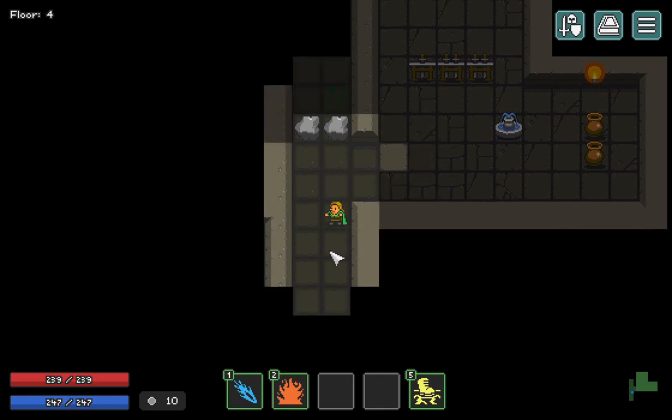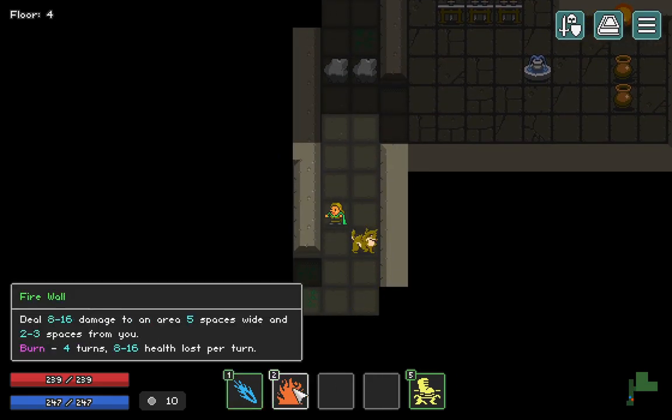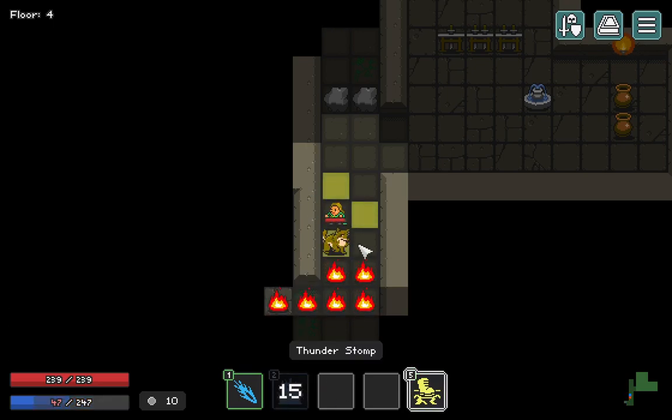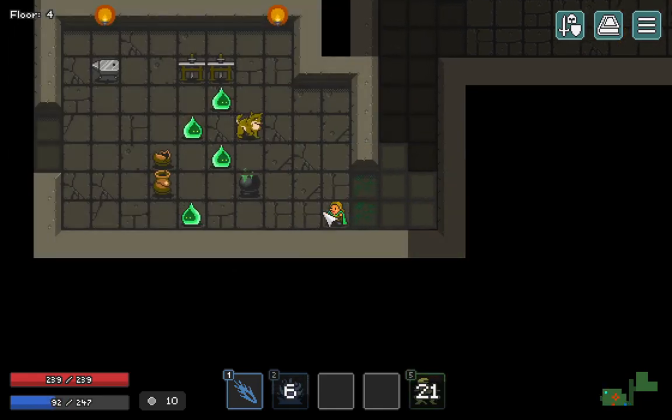That won't work, will it - okay, that won't either. The poison was blocking our path so we'll sit there for a second. What's this? Oh, this is enchanting! This is telling me what I could do if I accept - nineteen to twenty-three, it takes up the minimum.